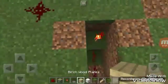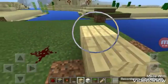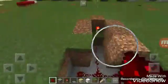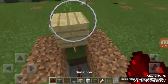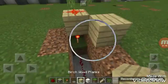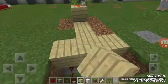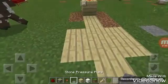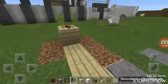Place a block here, place a block there, and place your redstone there and there. And lower the top, place your stone pressure plate or building pressure plate there.